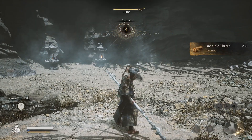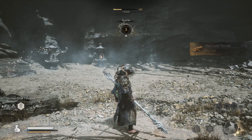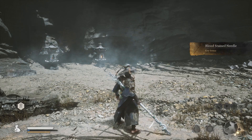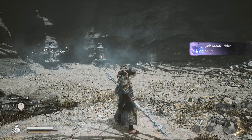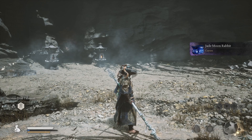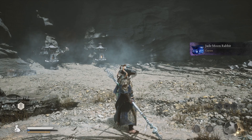you'll get fine gold thread, blood strain needle and jade moon rabbit. So yeah that's all about it in this video. Thanks for watching. Sorry for long.